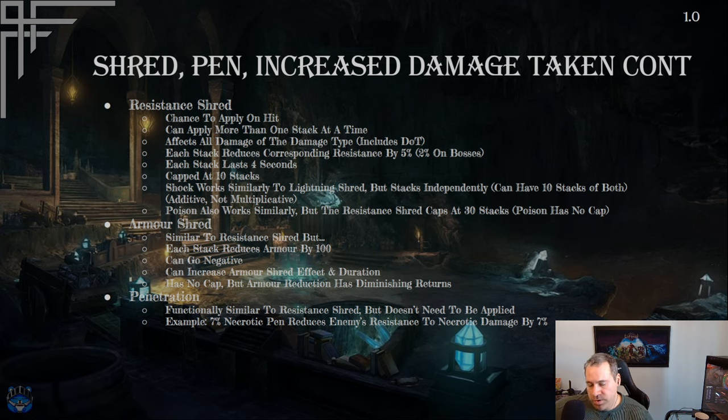However, armor reduction has diminishing returns. Similar to how positive armor caps at 85%, negative armor also caps at -85%. Unlike resistances, you cannot exceed this negative cap. The first stacks of armor shred are far more impactful than later ones as you approach the cap. Also note: armor shred is more effective on physical damage builds, though most hit builds use it regardless.